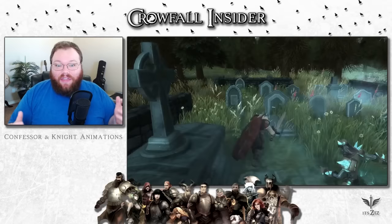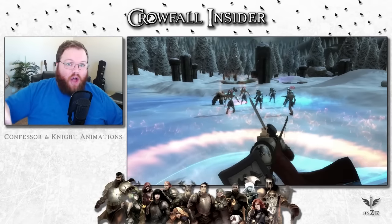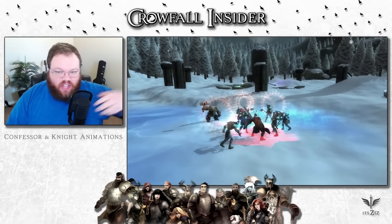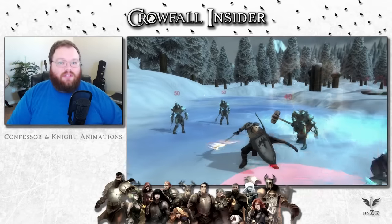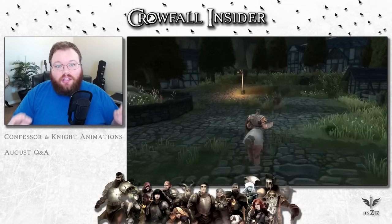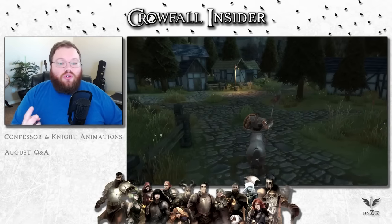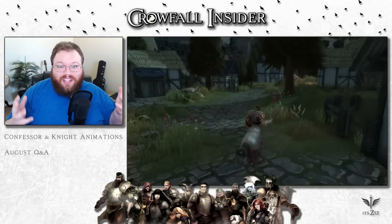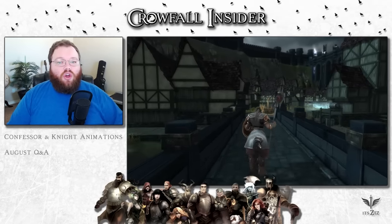We got a look at the Confessor and the Knight animations — this is what they're working on in-game right now. You can see fireballs and flame walls and shield slams and knockbacks and all this sort of awesome stuff. There was also the August Q&A by the developers, where they talk about espionage, how guilds will work, and if they're still using the voxel system. Tons of information — it was a 20-minute video.